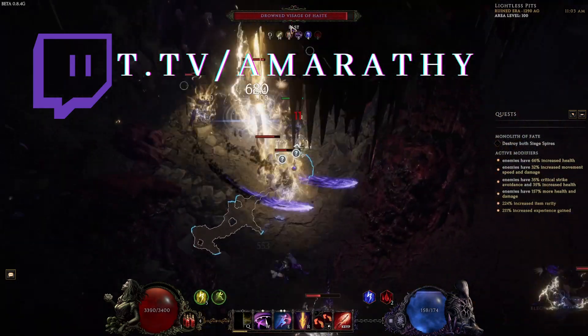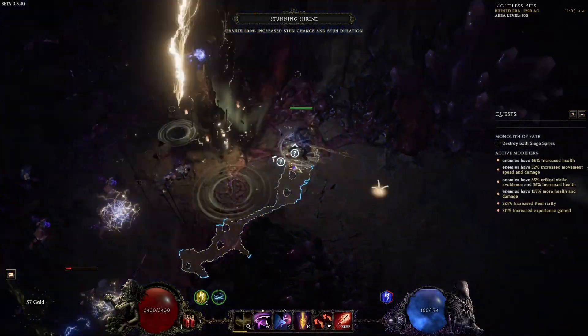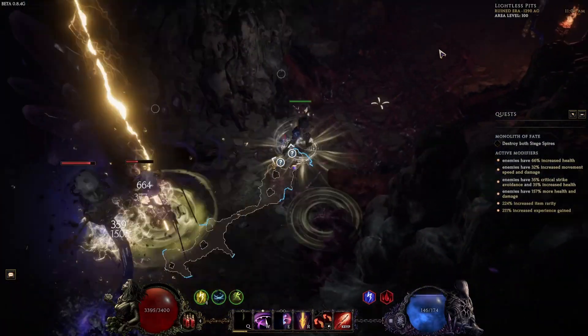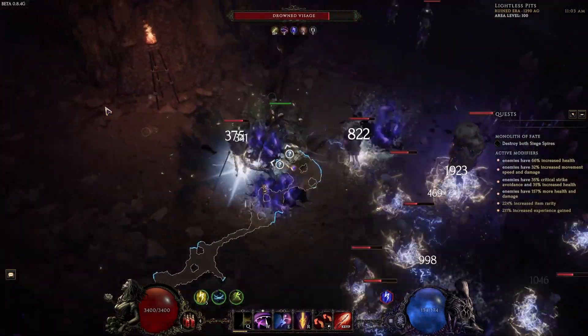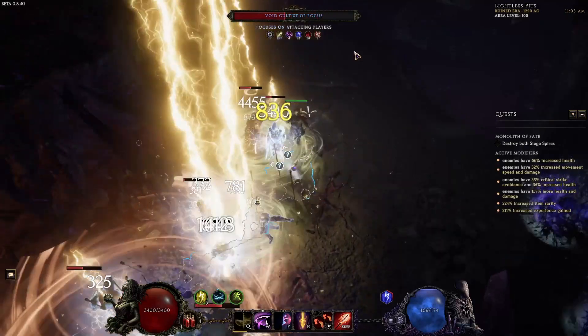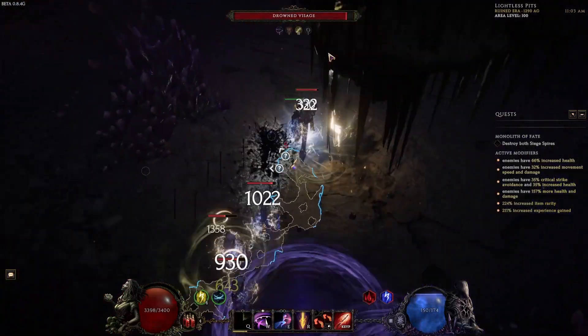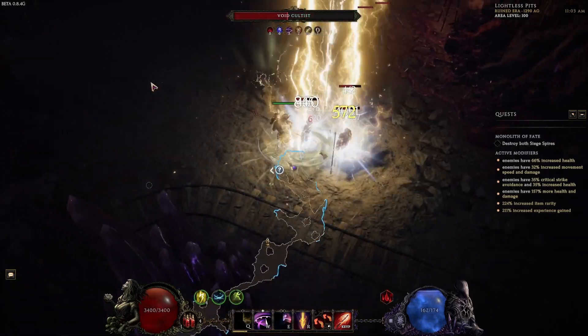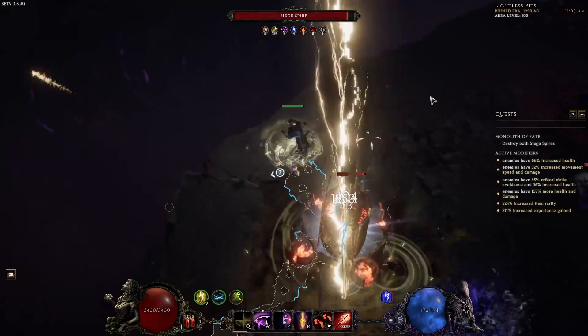Similar to the original Zeus build, I would not level with this build — it requires a few expensive and rare items to get going. However, as soon as you have the smite idols, you can swap to this build. There are going to be two key changes from the original: one is focusing on electrify damage, and two is running a different setup within our javelin tree to proc our smites.